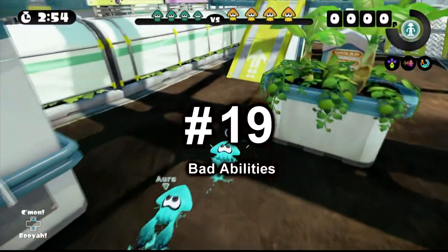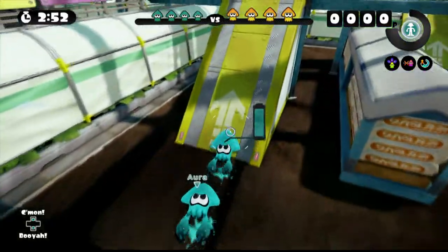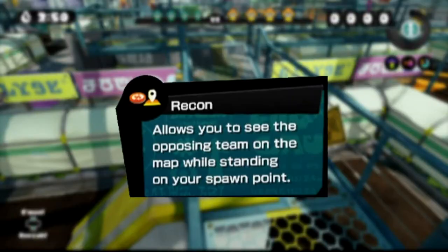Number 19: Bad abilities. Here I'll be talking about abilities you shouldn't ever use. The first one is Recon. Recon displays the enemy's location on your gamepad, but it requires you to stand on your spawn point. It lasts 3.5 seconds after you leave said spawn point. This is pretty pointless because it requires you to be away from the action in order for the ability to kick in. And besides, the 3.5 seconds is so short that by the time you reach the front lines, the ability would've worn off and the enemies would be somewhere else. Recon also shows the enemy's weapon, but is that really helpful? Not really.